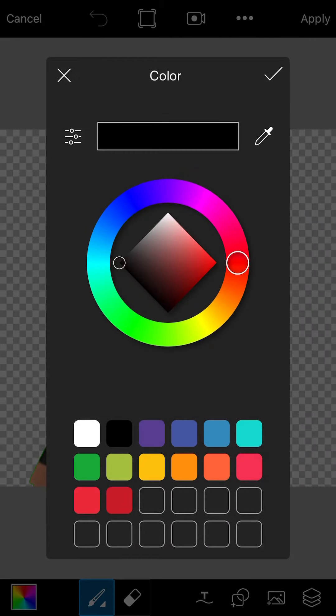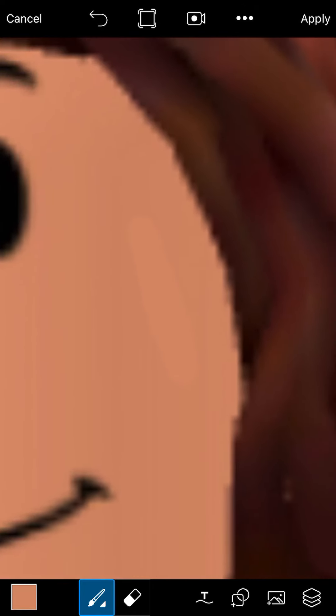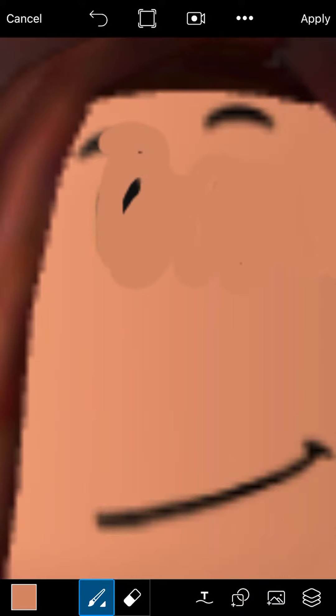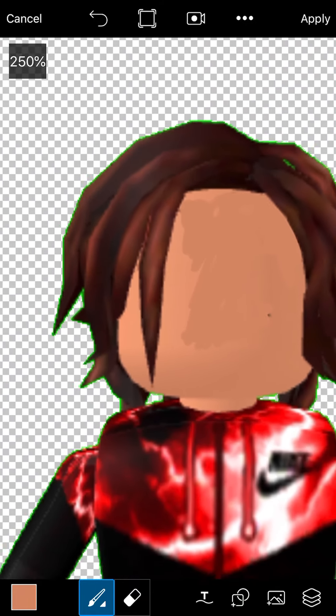Hit the draw one, hit the color, hit the little eyedropper. Go ahead and choose the color. Basically you just want to trace the whole face — around and around. Go literally over everything: the smile, the face, the eyebrow. Just do all that, basically covering in the whole face.